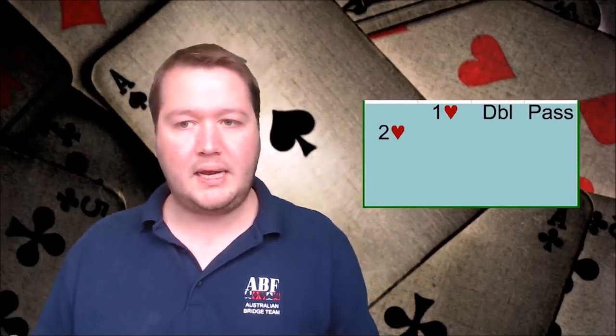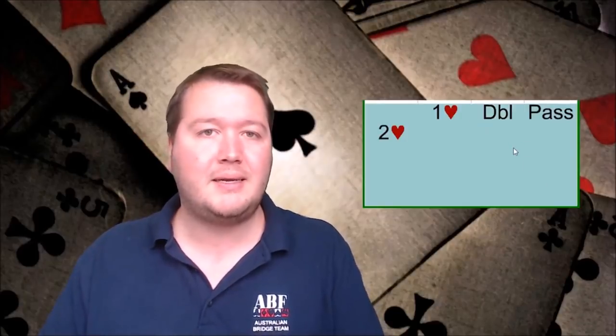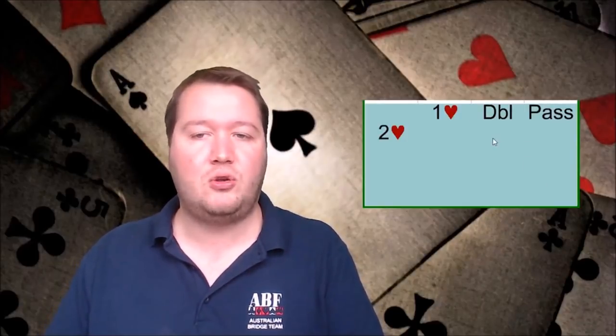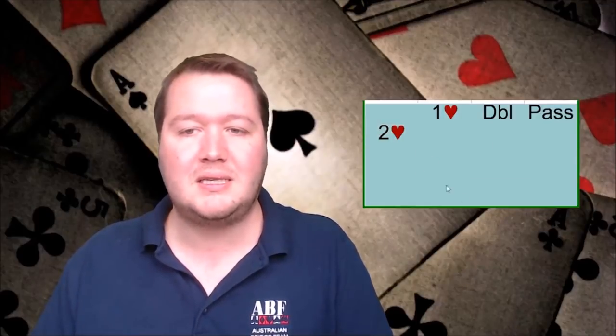Another misuse: an auction like one heart, double, pass, two hearts — this is not a Michael's Cuebid either. Michael's Cuebids only apply when it's the first action other than pass for your side. If your partner has already made a double, two hearts is not a Michael's Cuebid. Bidding the opponent's suit has lots of other meanings in different spots and it's not always Michael's Cuebid — people need to understand when it actually applies.